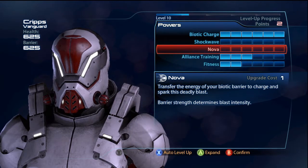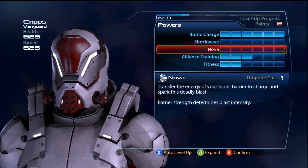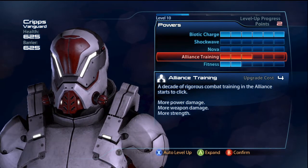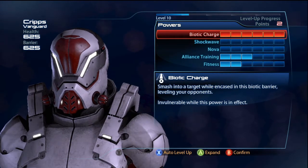In Mass Effect 2, after you used an ability, all your abilities went on cooldown. I don't know if they've changed that in this game — so whether you can do a Biotic Charge and then another ability with them individually cooling down, I'm not sure. So I would just stick with Charge.